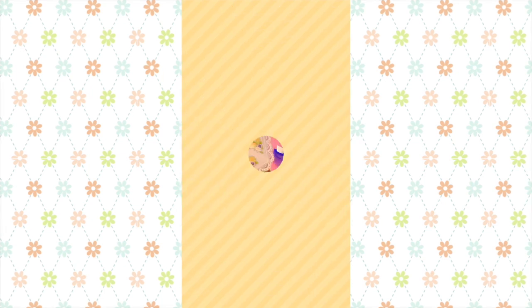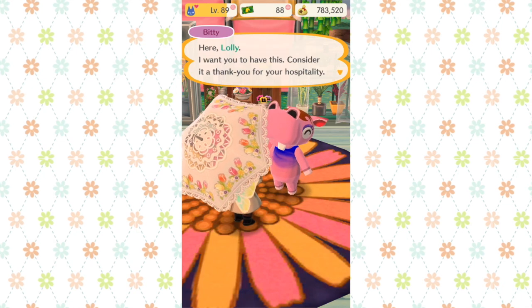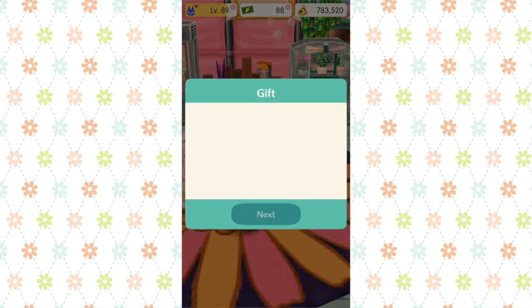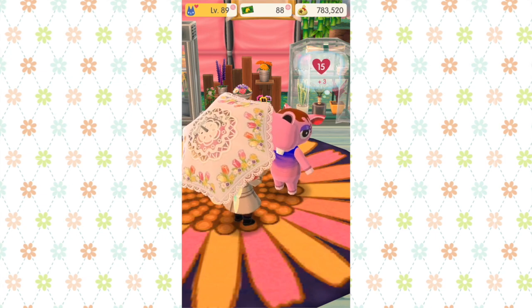Here's a really good example with Bitty — I've gone back to my camp, fulfilled my last book, and Bitty has decided to give me a gift. In this gift I get three new gyrodites. So this is very, very good.